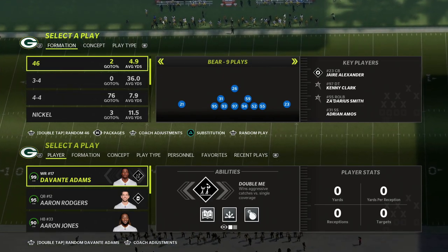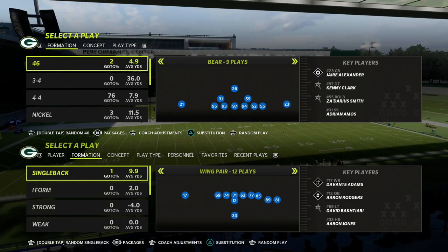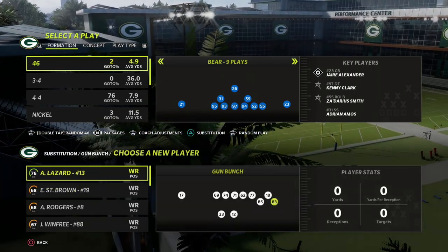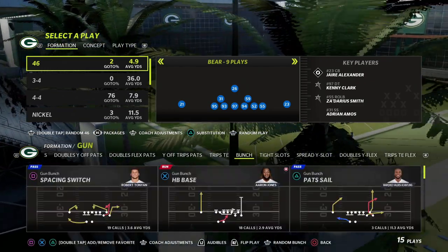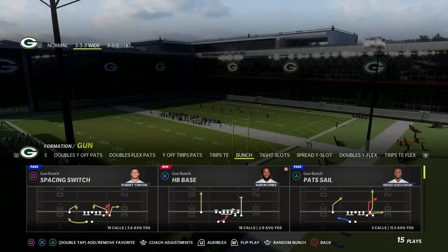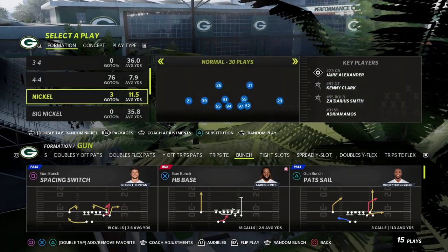I want to bring you a quick tip for Madden 23 that I think is going to be really important if you like to run the gun bunch offense. Actually, one of the most important passing concepts I think you can learn in Madden 23, and we're going to use the New England Patriots playbook to teach a little bit about this concept. I think it's going to be one of the better Maddens we've seen in recent memory, and I just wanted to give you a quick tip today about how you can beat pretty much every coverage in the game right out of the box with this money play out of New England.